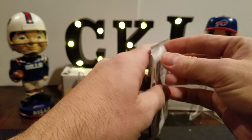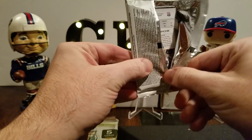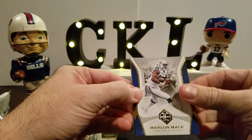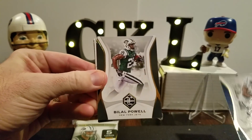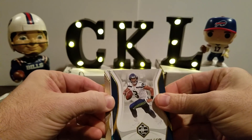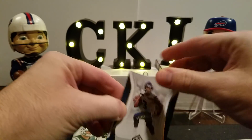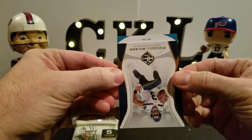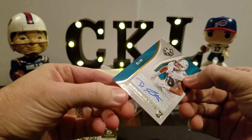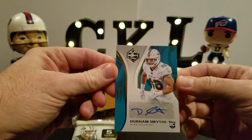Got five cards — two autos and one mem, including an RPA which hopefully will be on-card. We got Marlon Mack, Blau Powell, Russell Wilson — actually the fourth card in this box — Michael Thomas, and then the hit looks like a Dolphin here: Durham Smith, sticker auto, 91 out of 99. There you go, Dolphins fans.